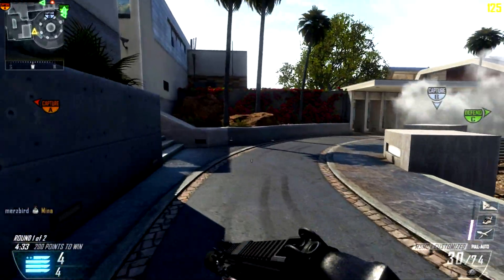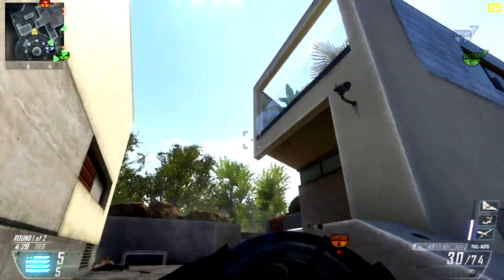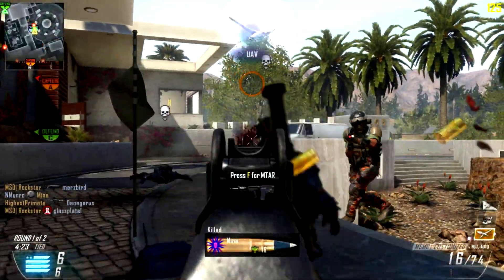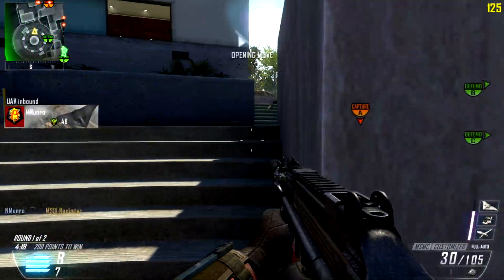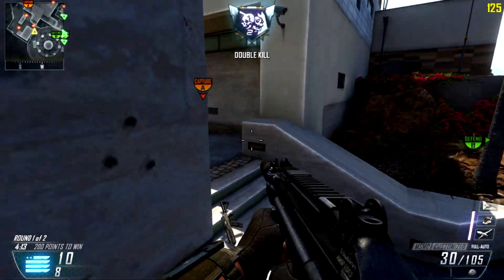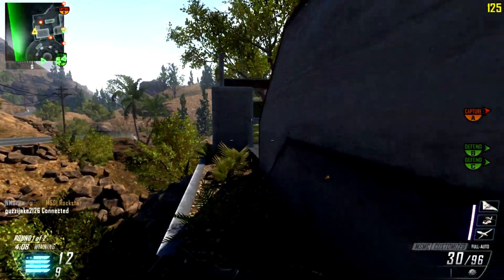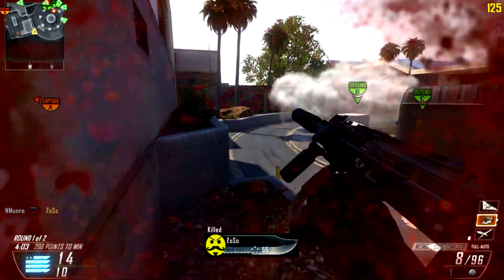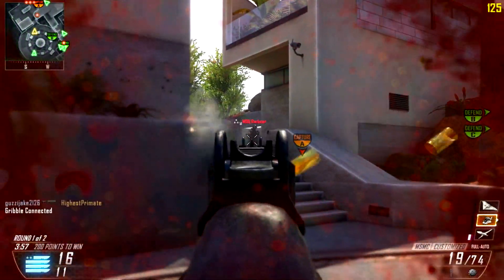I think I might have to start switching up Dexterity for either the Sit Rep equivalent or Tactical Mask, because I'm dying a lot from shock charges or Claymores and Bettys. Does the Sit Rep equivalent in this game show shock charges on the map? Because I'd really like that — most of my deaths are from Claymores, because there's an annoying sniper hiding in buildings with Claymores and shock charges, and he kills me a lot.